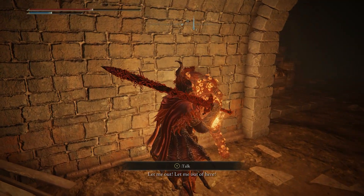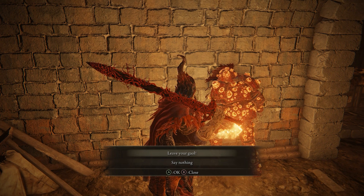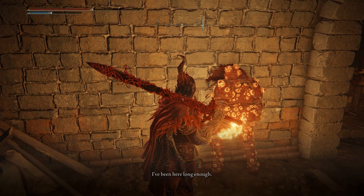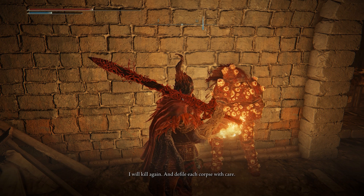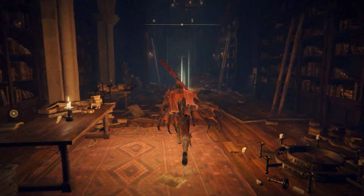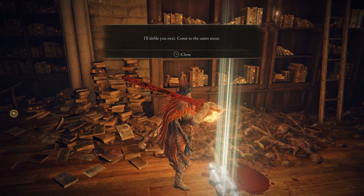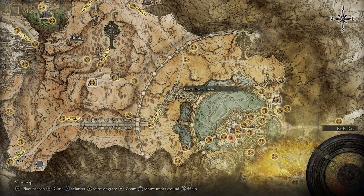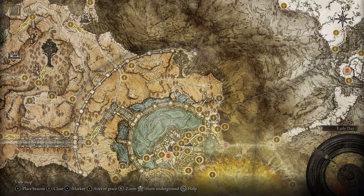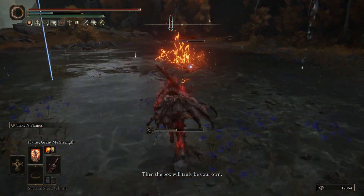It's super important to not kill or attack the real body yet. Yes, it will drop his armor set early, but you'll be locked out of his other cool questline items. For now, just pick the option to leave the gaol and head back to the Roundtable Hold. You'll see that his summon is now missing, and in its place there's a message prompting you to go to the north side of Leyndell near a small lake.